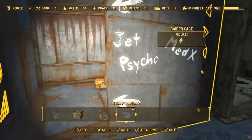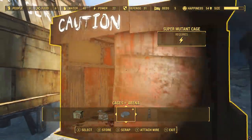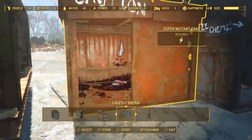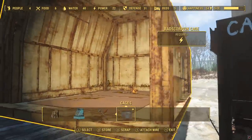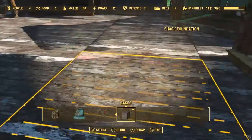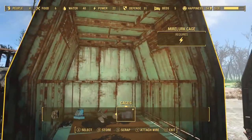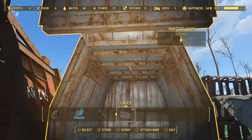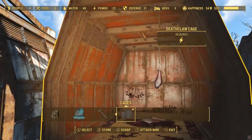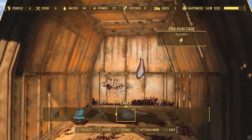There's the raider cage - for that you need six bits of jet. Super mutant cage - I can't remember what that needs. Moving on to the large cages: there's the rad scorpion cage, the mirelurk cage, the radstag cage, the deathclaw cage, the brahmin cage, and the yaogwai cage.